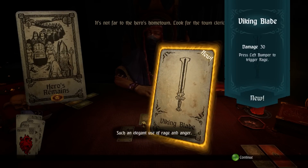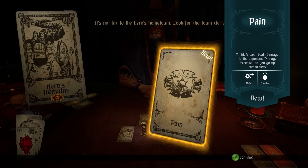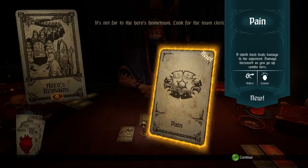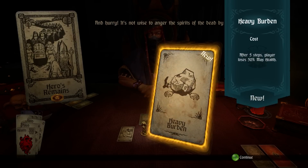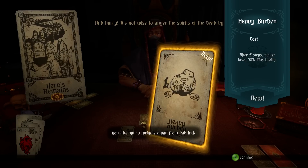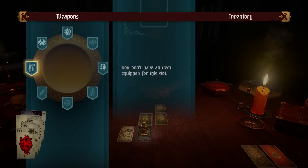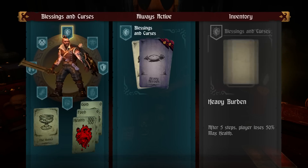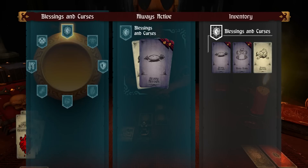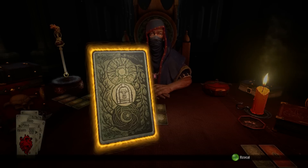Viking blade — such an elegant use of rage and anger. I'll use this right now. Barbarian Hordes — a shield bash deals damage to the opponent, damage increases as your combo tier goes up. After five steps — a curse! After five steps, good god. It has to leave when I give it away — so you have to give the weapon and shield to give the curse away.